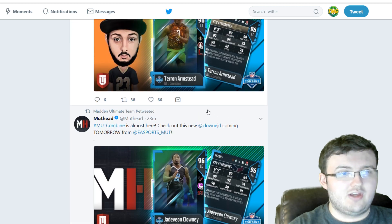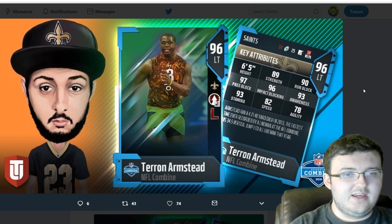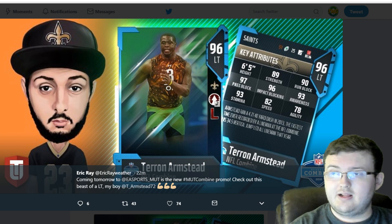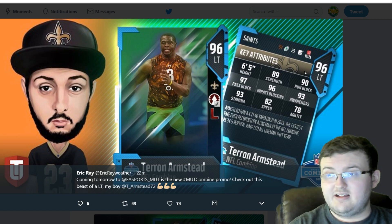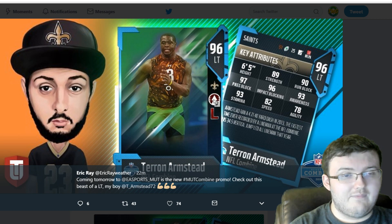Next card we have here is going to be Terron Armstead. As you can see right here, he has 90 run block, 97 pass block, 96 impact block, with 89 strength. Now, according to multiple sources, strength doesn't matter, so I guess that 89 strength doesn't really matter. He does have — I believe it's the Lead Block chemistry — and he also has Go Deep times 2.